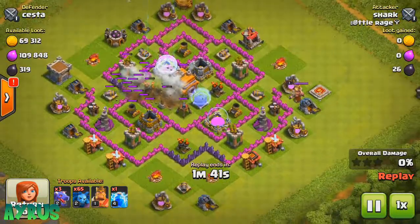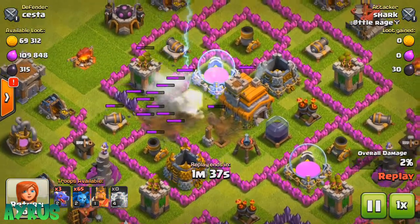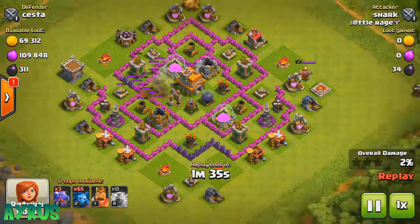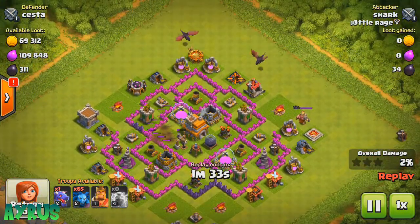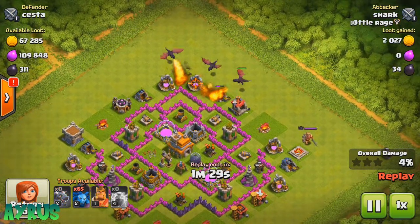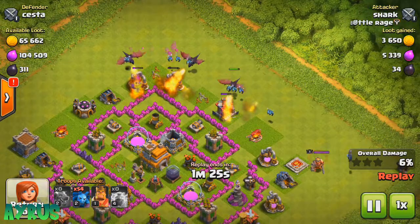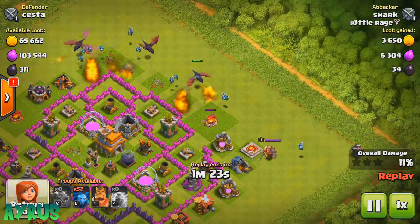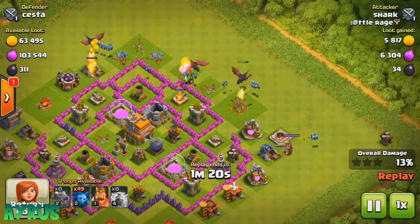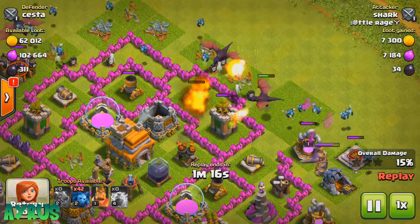Now with the same strategy on a similar base — pretty much maxed out except for his walls — we're dropping 3 Lightning Spells again on the level 6 air defense. We drop the Dragons at the top in an arc, and behind them we spread out the Minions. You don't want to drop all the Minions in the same spot — an air bomb will do huge damage.